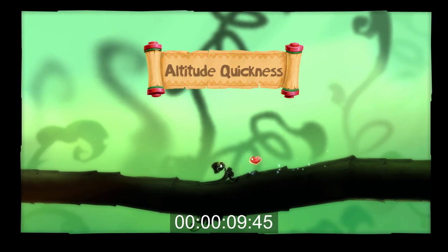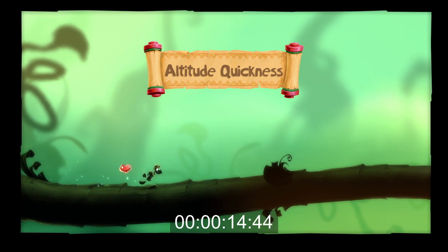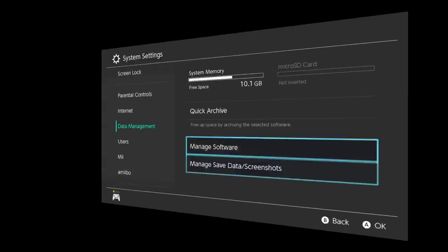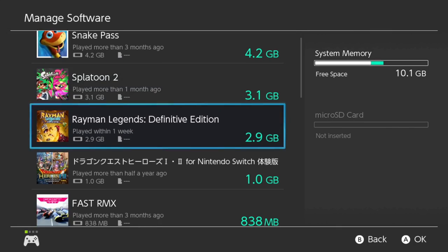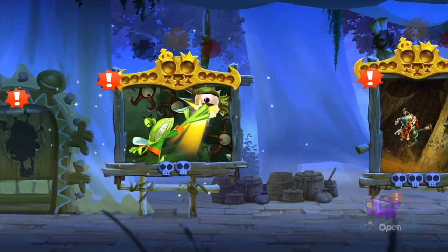For some stages, we're looking at upwards of 16 seconds, while others can load somewhat faster, though not quite fast enough. This is all when installed to the system's internal memory, which is the fastest way to experience Switch games. Move it over to an SD card, though, and loading times increase by roughly two seconds on average.